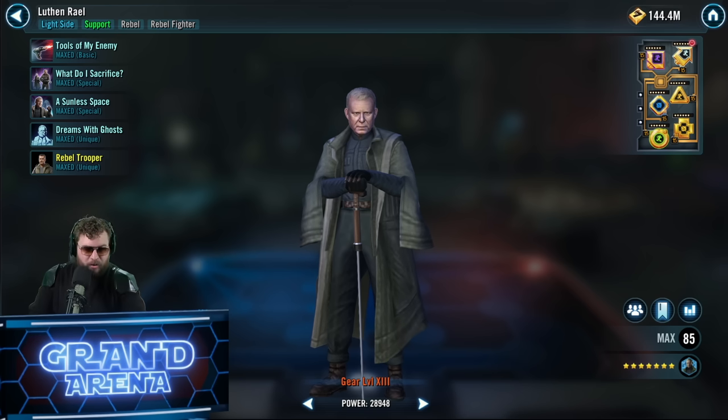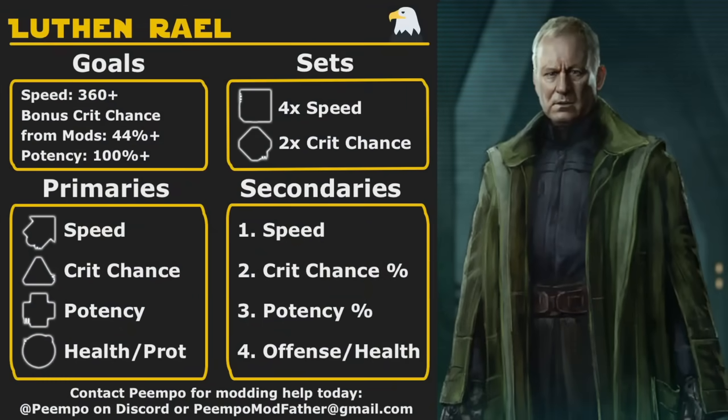Let's quickly knock out mods, Zetas, and Omicrons. Luthan Rail has one of the fastest base speeds in the game — 198 base speed, on par with OG Moff Gideon. We're going to use speed mods with a crit chance set, which might seem weird, but we want to maximize the crit chance of the summon unit because that guy can hit hard. We also want a potency cross to make sure we're landing things like the healing immunity on Luthan Rail's basic ability.